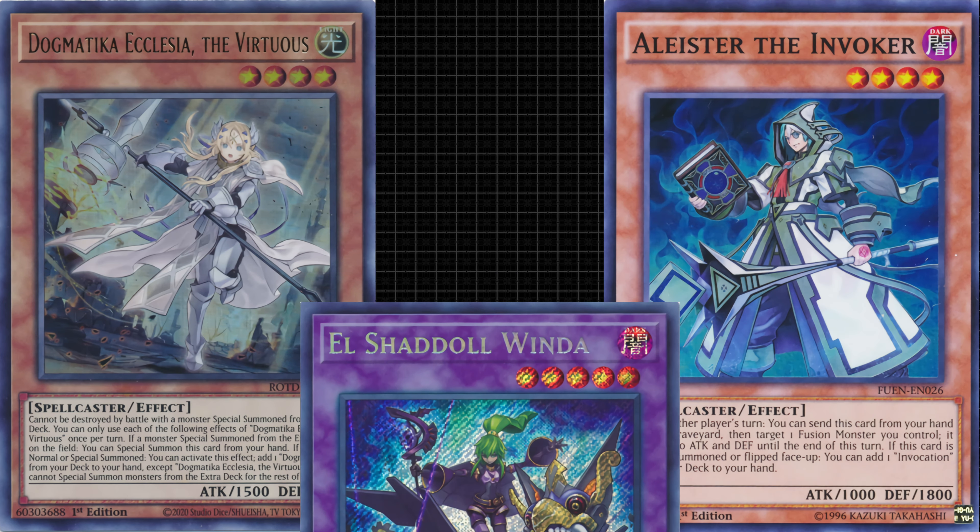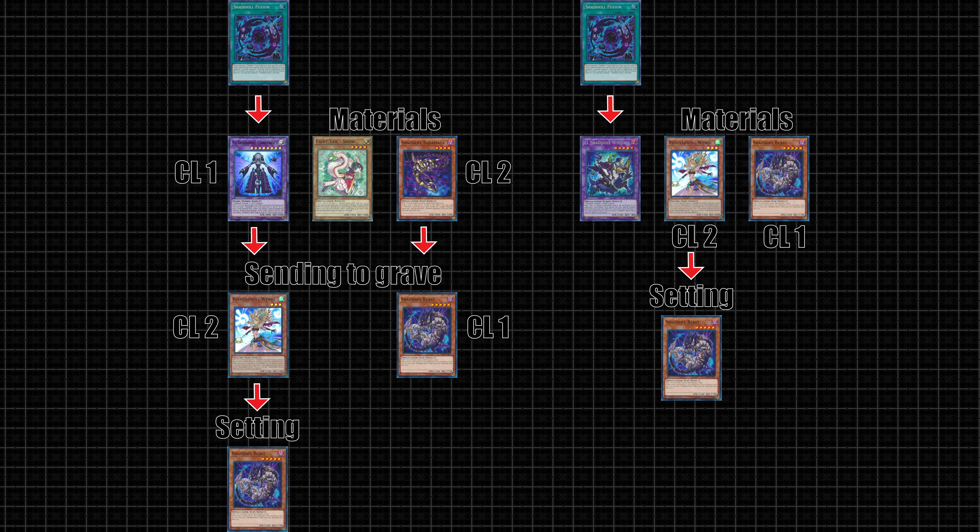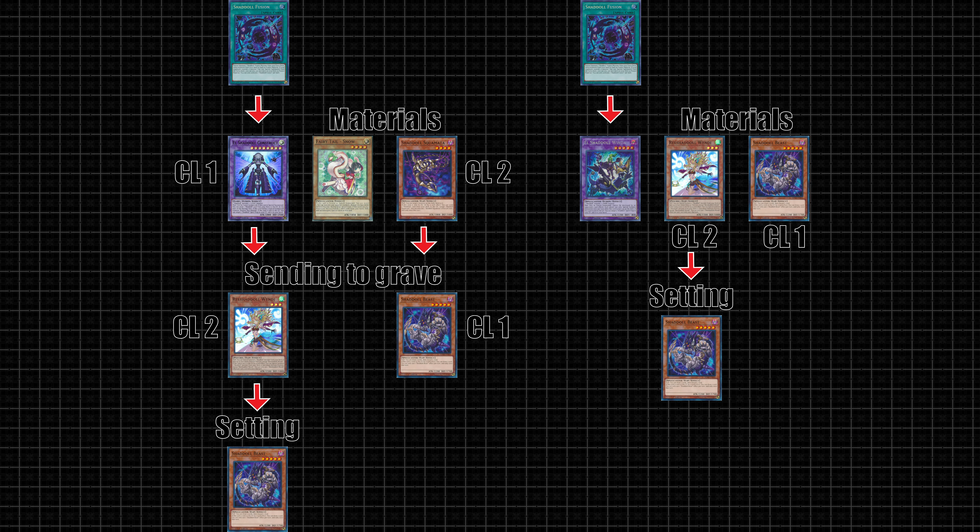Today I'm talking about Invoked Dogmatica Shadal, an absolute classic fusion combo deck combining powerful floodgates and easy engines for a ton of value. Let's start by going over some of the core combos for the deck — it'll help you understand the ratios later.